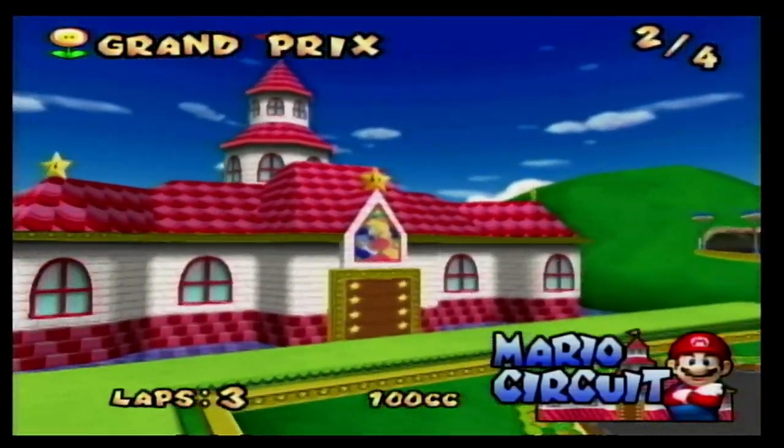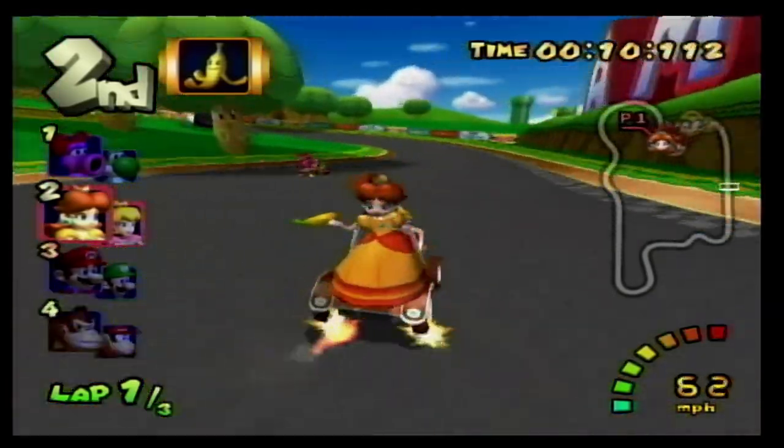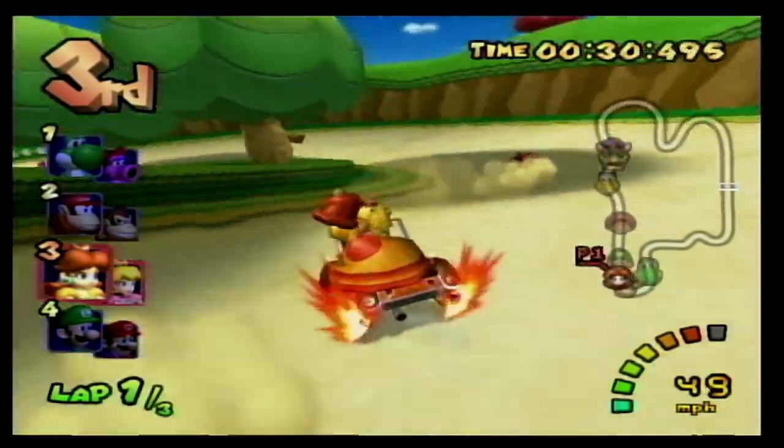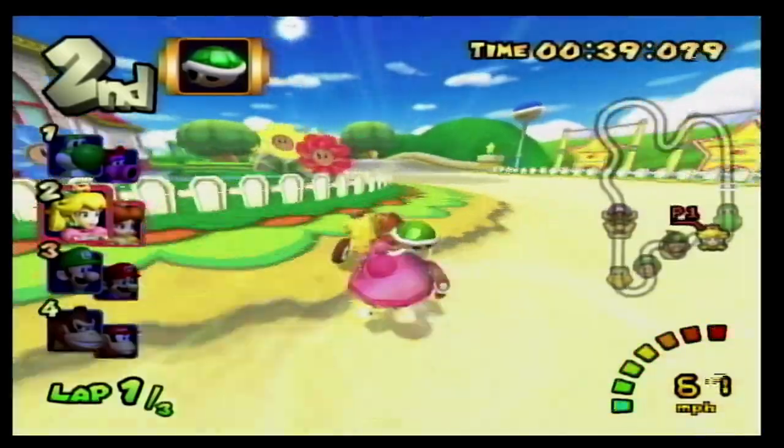At number 11 we have Mario Circuit, which is a really good track. This course takes place around Peach's Castle and looks like World 1 from a lot of Mario games. You make sharp turns, go past a chain chomp and some piranha plants. There's even a sandy bump section at the end and the visual aspect of this game is top tier with all the details in the background.